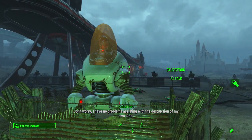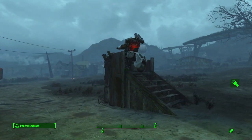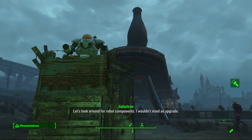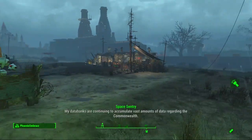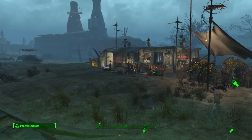Here is the regular Galactron guy, and here's the Space Sentry. I don't know if you can see them all that well but I've got them both guarding over here. Let's get on to the next building, hopefully everything is still good and no one has knocked over any of my junk items.